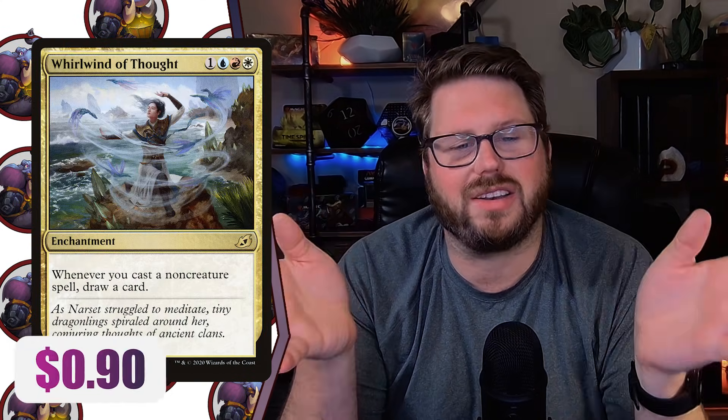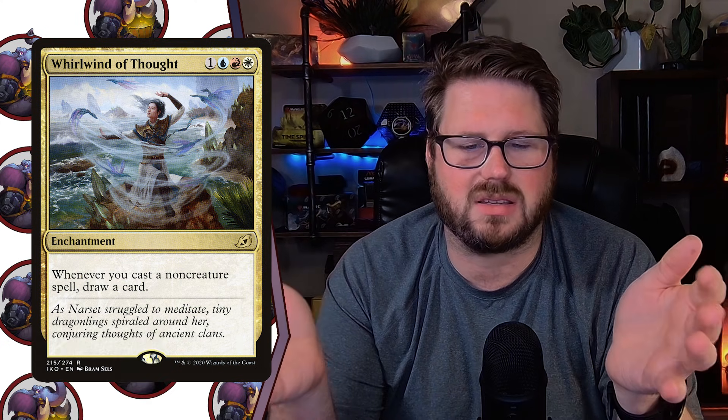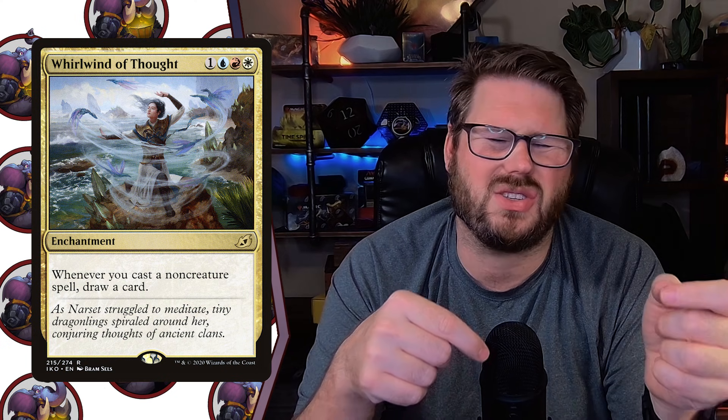Next, we have a companion, Giganatha the Wellspring. This is just like the biggest, fattest elk of a mana dork out there. And of course, there are a lot of combos that can come along with Giganatha. Whirlwind of Thought is number four. Whirlwind of Thought is just for spells, so it's not fitting in a ton of different decks, but this ability to just churn cards into more cards is super powerful.